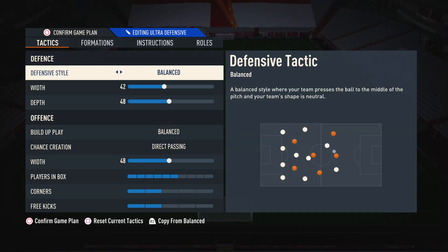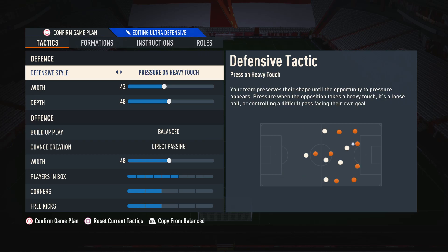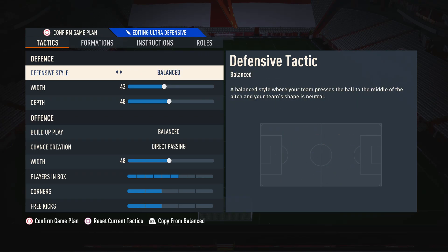With the custom tactics, on the defensive style, as always, I suggest balanced. This is because you are able to press when you want to press, and you are able to drop back a little bit when you want to do so. It gives you more control in the defense, which I think is very important to becoming a consistent player. Some people like using the pressure tactics — I'm not a big fan of them. I do suggest using balanced.